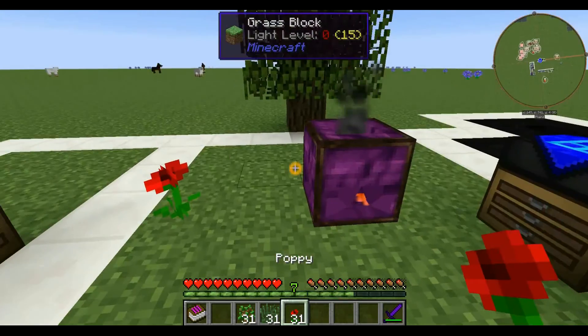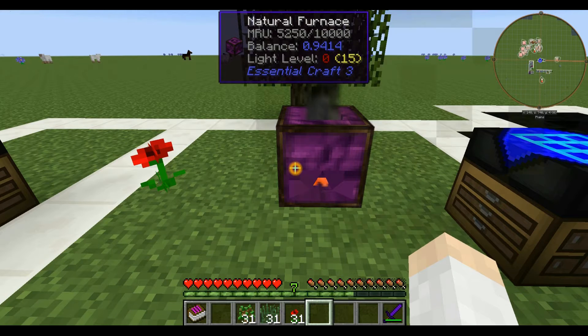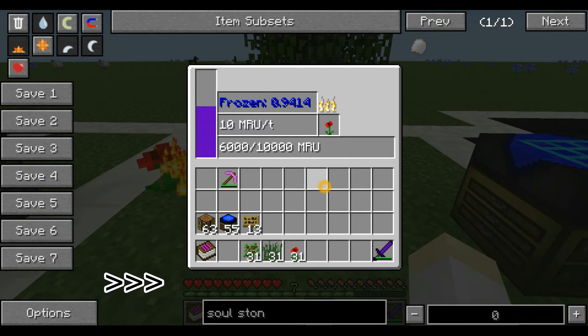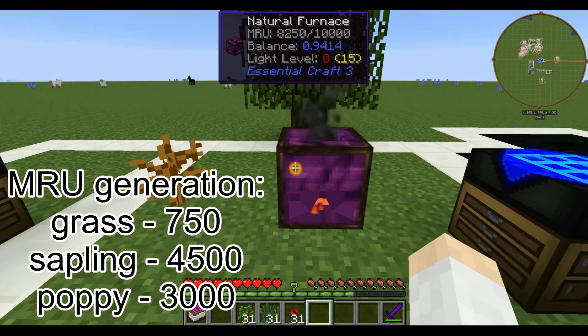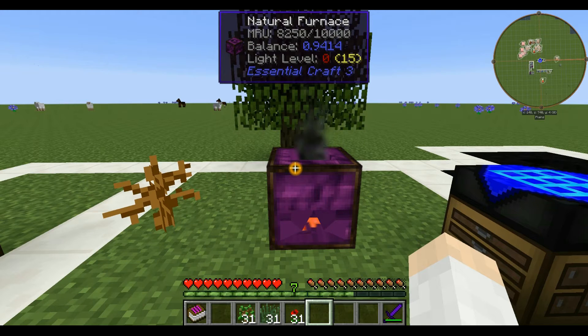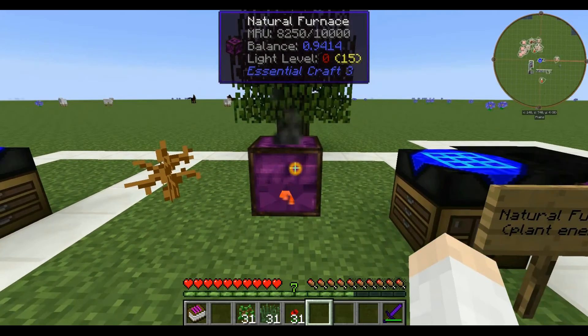And then a poppy flower — that should generate the most energy out of any of these, if the book is correct. So there's a use for all those saplings that fall out when you're chopping trees down for wood — instead of just throwing them away, here's a good use for them. That is the Natural Furnace.